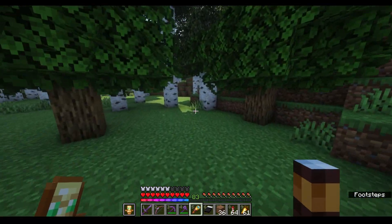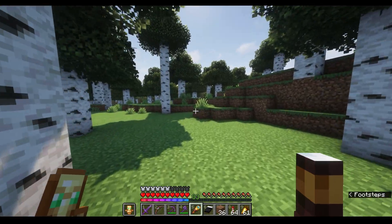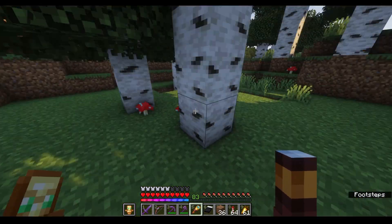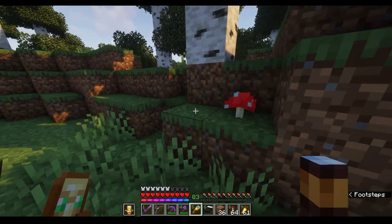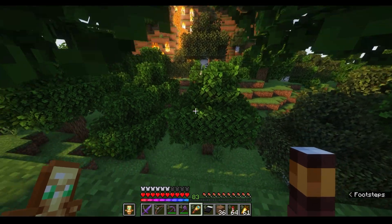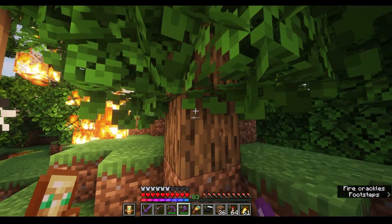I've veered a little bit off course and I'm greeted with all these tall birch trees. Unfortunately, no sign of a trail ruin in this area, so we move on. I was going to say look at the light, but it's actually lava destroying the forest. I better stop this.